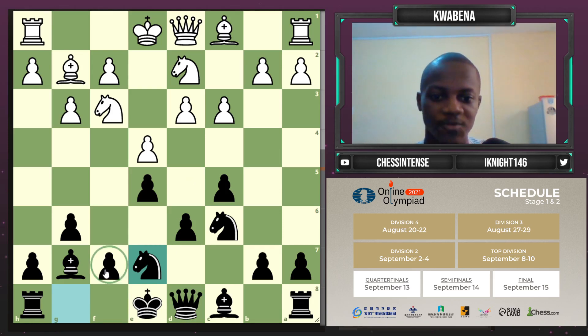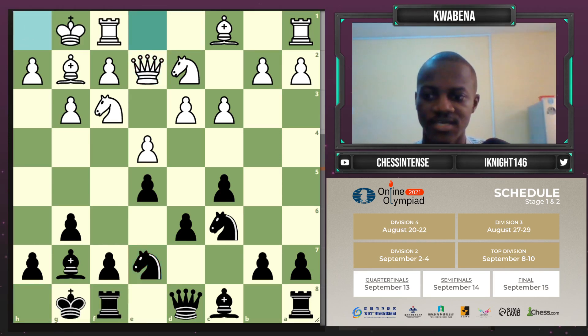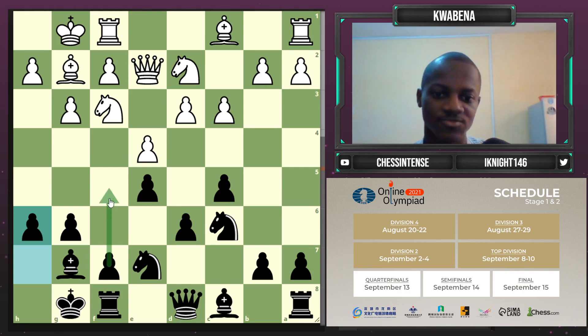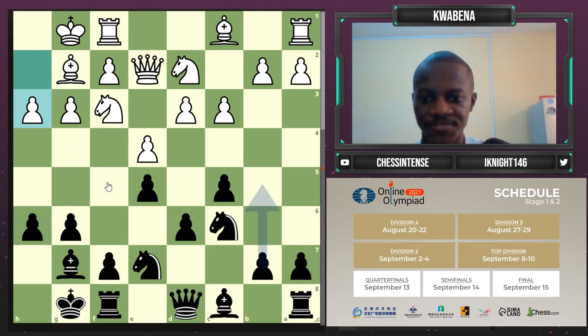The idea behind d5 is to make sure I get this bind on the center over the square d4, ensuring he never gets the typical c3-d4 break. Once the center is locked, I can turn my attention fully towards the kingside. He played c3, then I played knight e7 - because the center is blocked, I want to attack on the kingside with f5, so I prefer my knights to be on e7 rather than in front of the f-pawn. He played queen e2, castles, castles, then I started with h6 to watch out for knight g5 into e6.